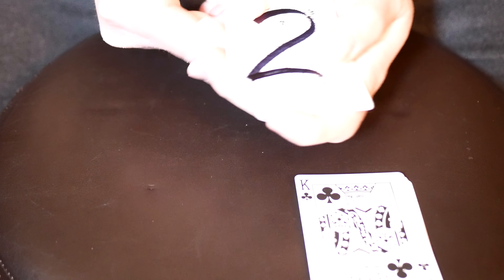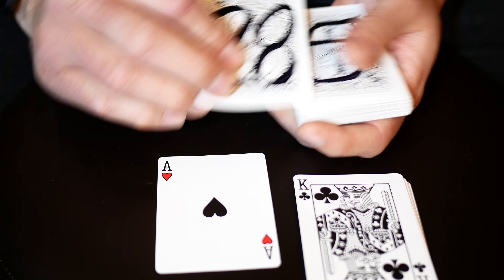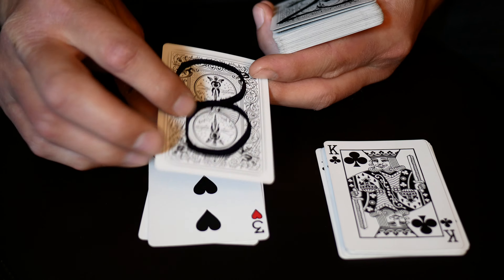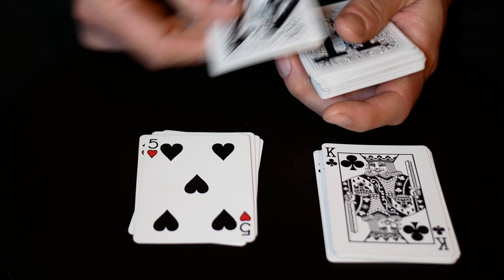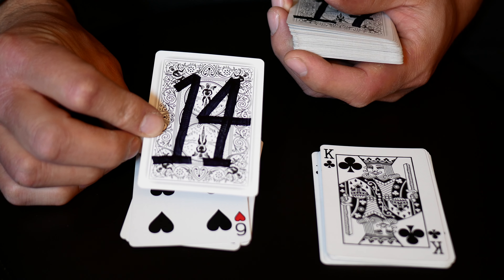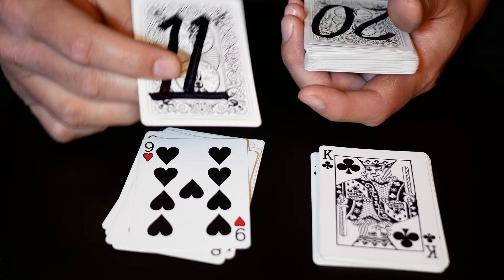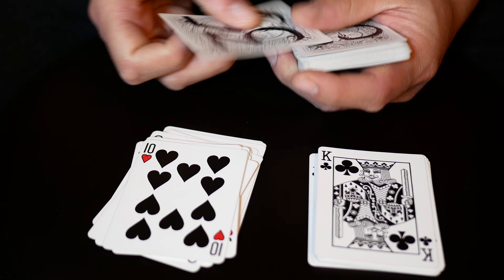Hearts: ace of hearts — 28, two of hearts — 5, three of hearts — 8, four of hearts — 23, five of hearts — 41, six of hearts — 14, seven of hearts — 17, eight of hearts — 38, nine of hearts — 4, ten of hearts — 35, jack of hearts — 11, queen of hearts — 20.